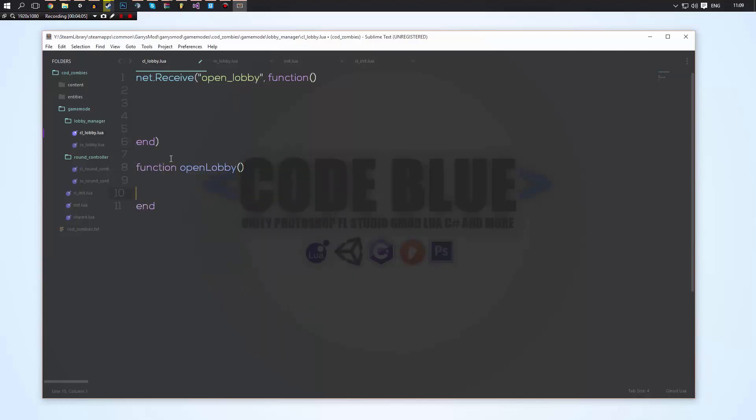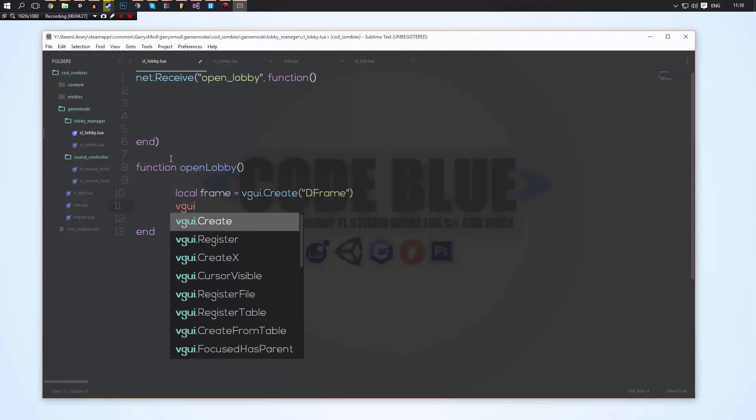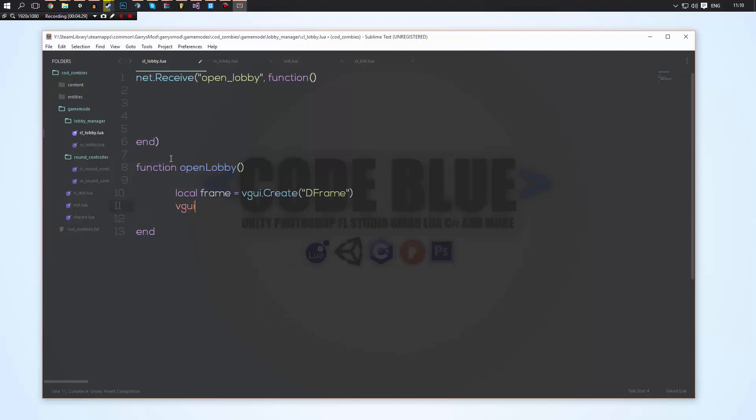This function is going to contain derma code. This derma is basically going to be the visual aspect of the lobby. We'll call this frame and set it equal to VGUI.Create("DFrame"). For those wondering about autocomplete — if you begin typing and hit enter before you finish, it will put the parameters there too. We'll do frame:SetSize and set the size to ScrW() and ScrH(), so that's going to fill our entire screen up. Then we're going to call Center.